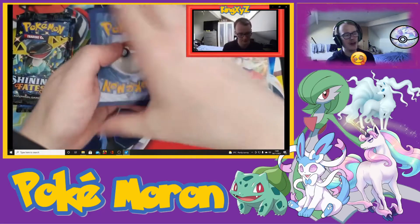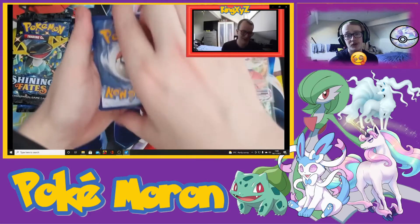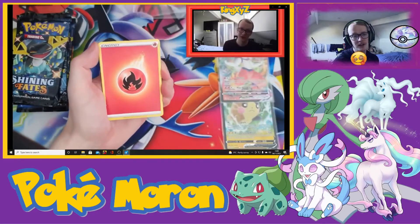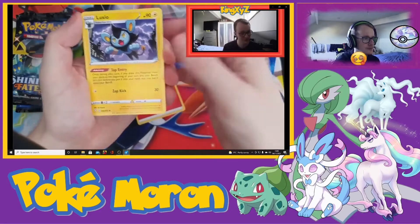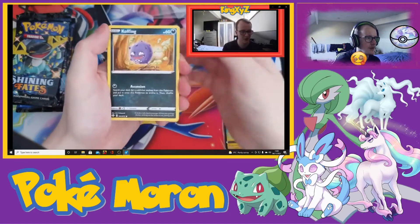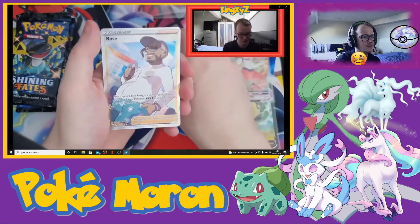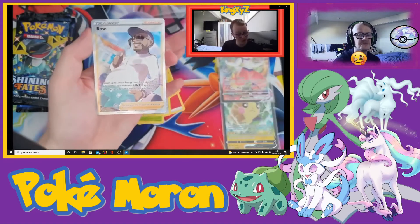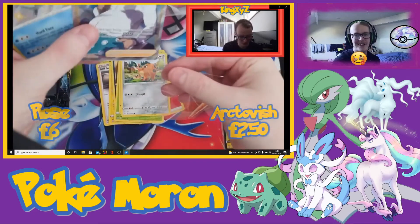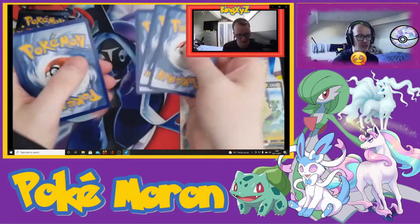I just want to point out that that was one of the very few times I actually got a good card at the end. We've got a Luxito, a Twacky, a Morgag, a Peco, a Coffee, Gossifle, Roward, Cruffant. We have a Full Art Rose and a Shiny Arctivist. That is a good pack. We all know I like Full Art trainers.